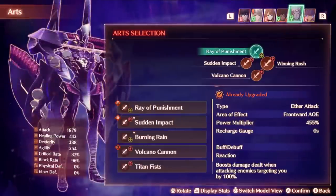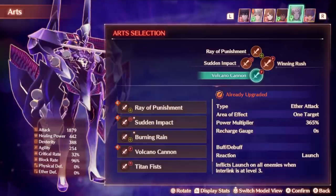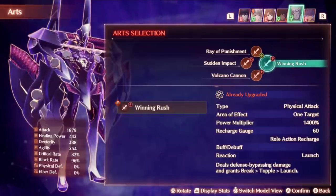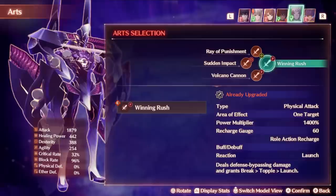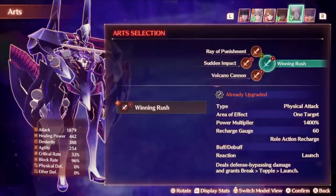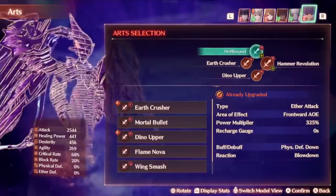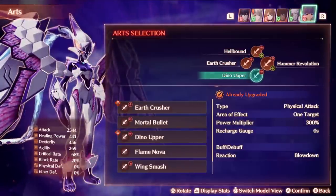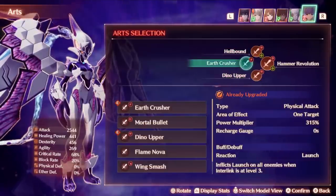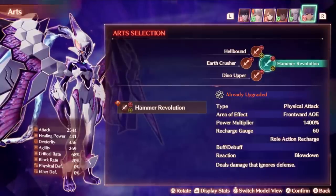For Lanz, I'm running Ray of Punishment as a nice AoE attack, Sudden Impact for a topple, and Volcano Cannon for a launch — so if Noah gets a break in his Ouroboros form, Lanz is able to topple and launch without using his Talon Art. The Talon Art itself will just do break, topple, and launch back-to-back. On Senna, I have Hellbound, Earthcrusher, and Dino Upper. Hellbound and Dino Upper both apply the Blowdown effect and are really fast arts worth using. Hammer Revolution also ignores Defense and can be really powerful.